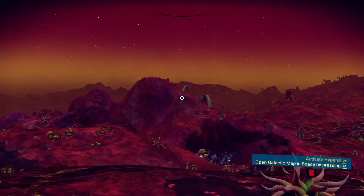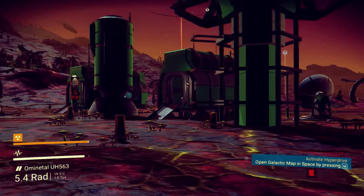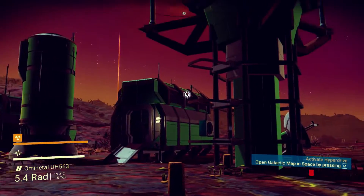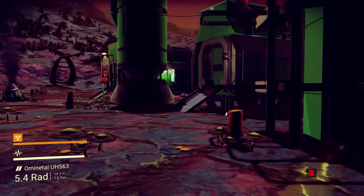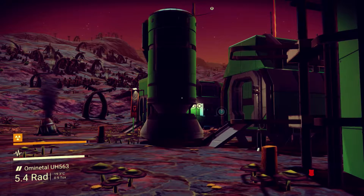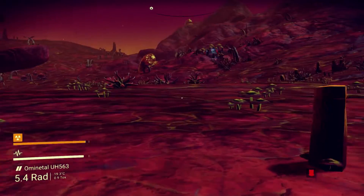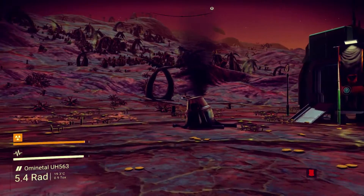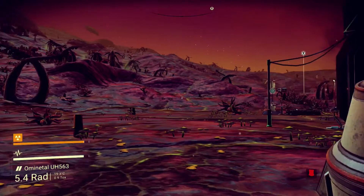Thankfully I've parked a bit closer to it. As you can see with this point of interest there are two structures — well three in actual fact including this one — and we've got a nice radar dish there. This one is hopefully going to give us an upgrade to the multi-tool and increase our standing with the Akin Viking, or whatever their name is. First though I want to find where I can save this — oh there it is over there.